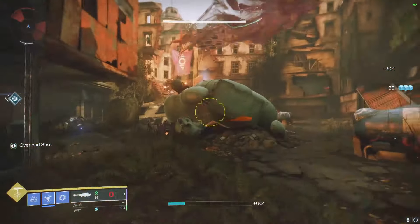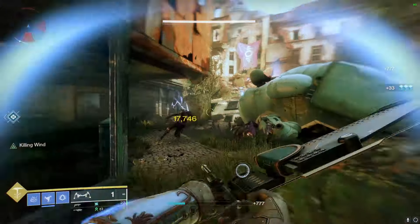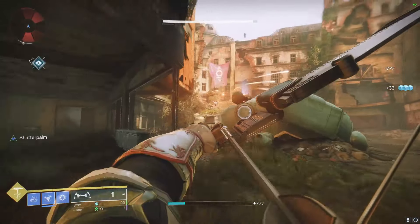So what you want to do is shoot a rocket, switch to this weapon, get a kill, and then go back to your rocket and shoot it. It's a very simple setup and it's almost as fast as doing sparrow loading.